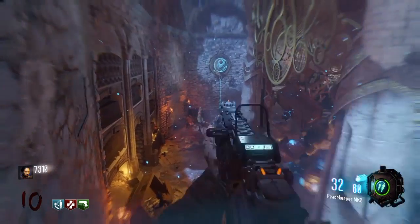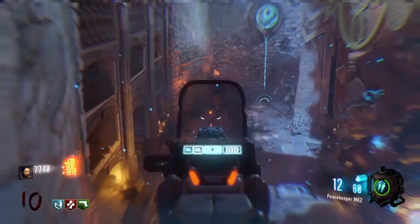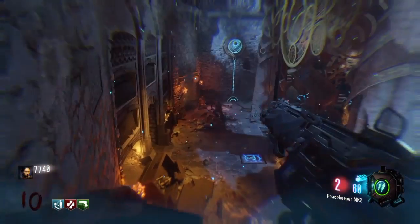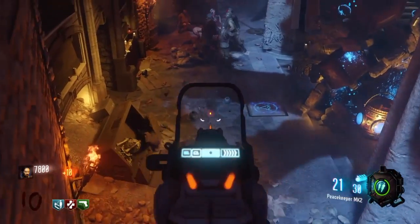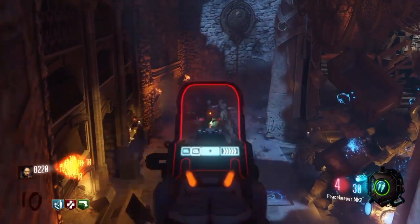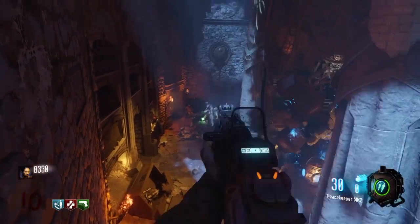After a few tries you should be able to get this down every time. Basically what this glitch does is it piles up the zombies a distance away from you so you can shoot them with ease. Also the marguas, panders, and zombies of course cannot hit you from this. However, the flying margu worms will hit you.